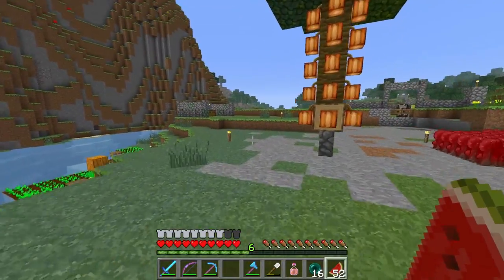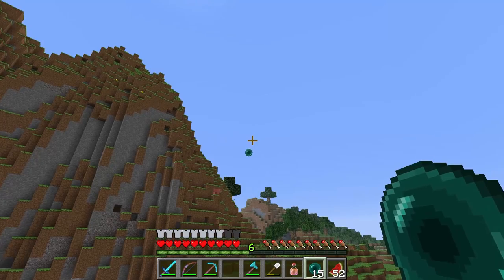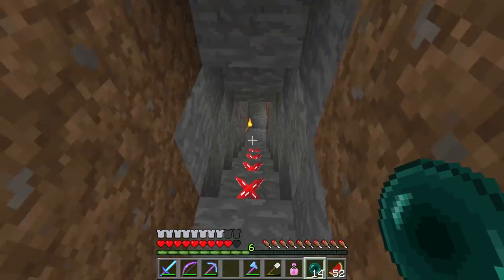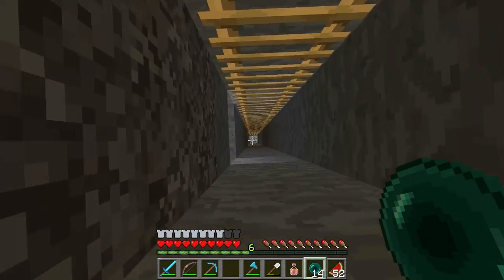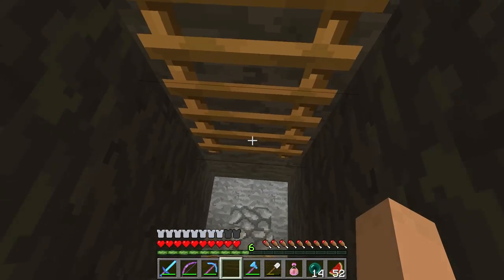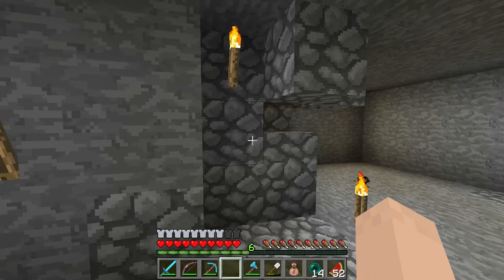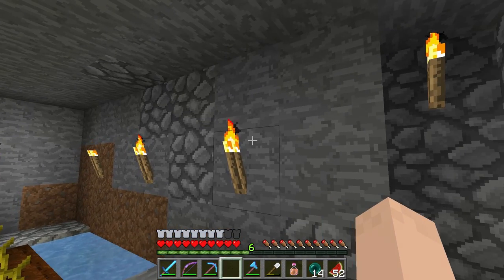The string was massive - I needed 1300 string. I got enderpearls too, and we'll get to where those came from in a minute. This is the entrance to the spider farm. I got a couple things down here - there was an abandoned mine shaft over here and I was able to find a skeleton spawner which is actually behind that wall. We closed off that room and I got the water carrying them over and up, then dropping them. Let's see if we'll get one to drop real quick - I'm sure they're making their way up now.